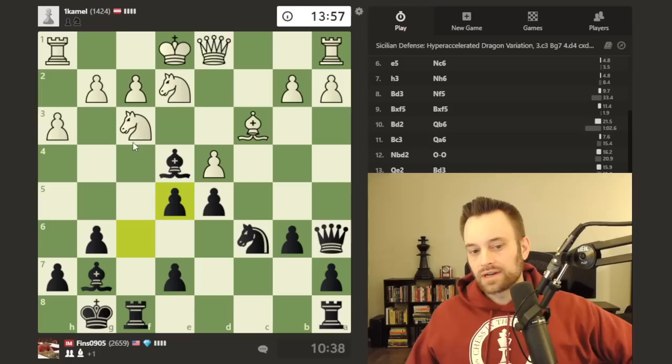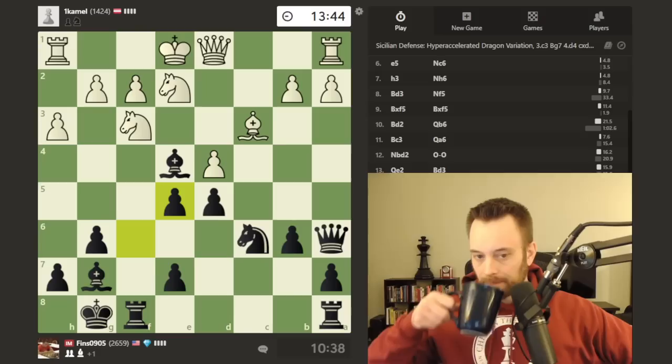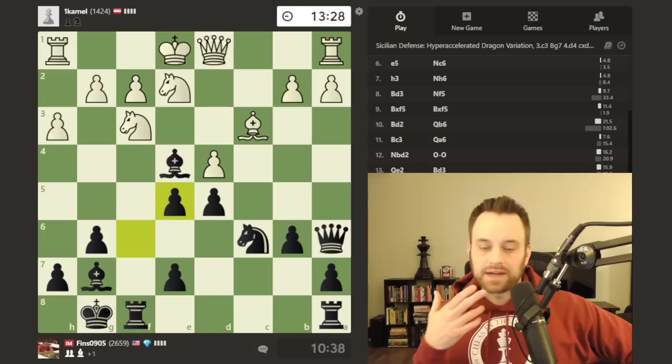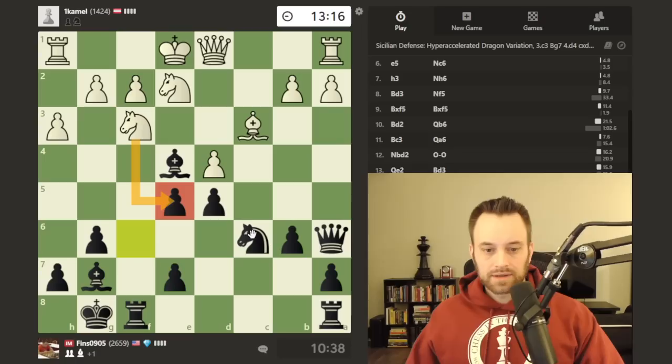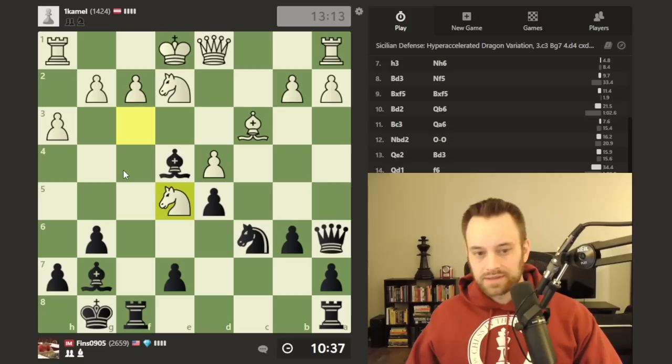Taking with the pawn gives white an extra chance to go wrong. I would welcome Nxe5 — maybe white will see that I'm opening up my rook. Let's see if white will capture here voluntarily. White does take with the knight, so: is there any reason to take here? Nxe5 just looks like by far the simplest move. Thinking if I want to take with the bishop and try something fancy like d4 — I have some pressure down there, but probably no immediate way to capitalize. Yeah, I'll take with the knight.